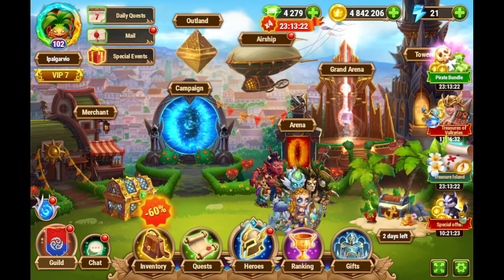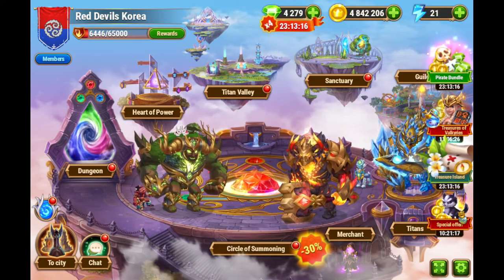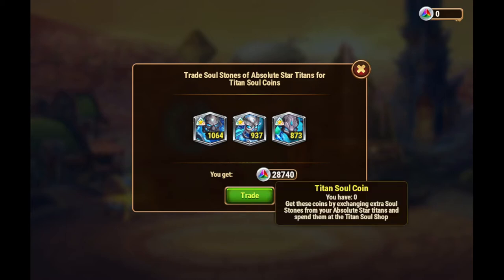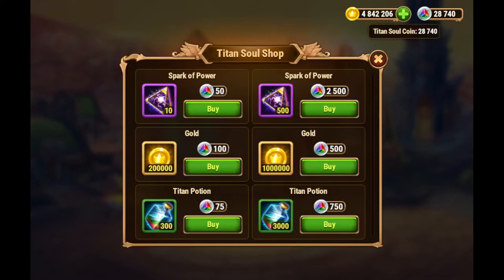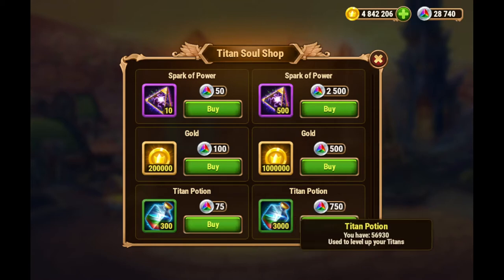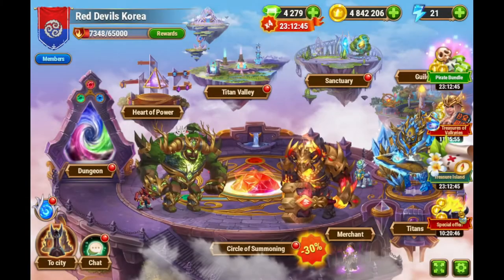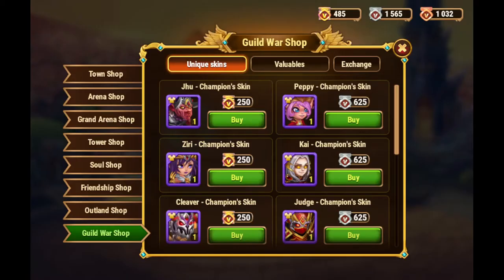Now we're going to take a look at a few different things. First off, what I'm going to do is go to the merchant and trade all these extra soul stones for the titan soul coins. This will net me almost 29,000 soul coins. With this, we can trade these titan soul coins for titan potions. I have right now almost 57,000 titan potions.